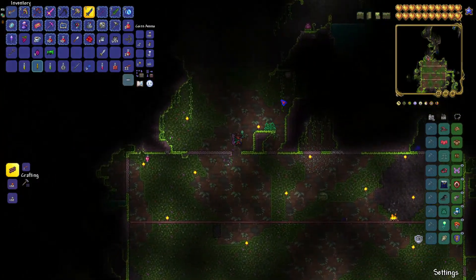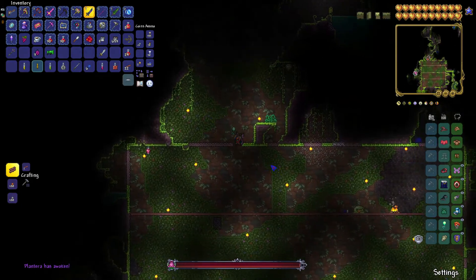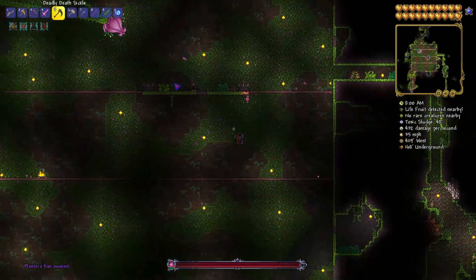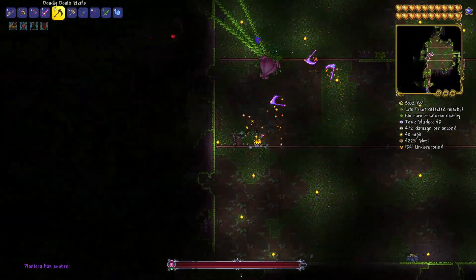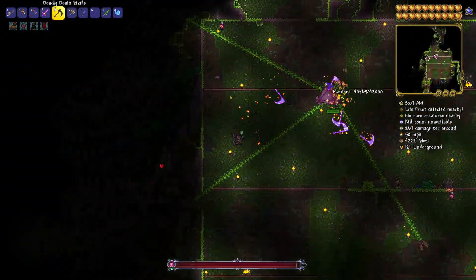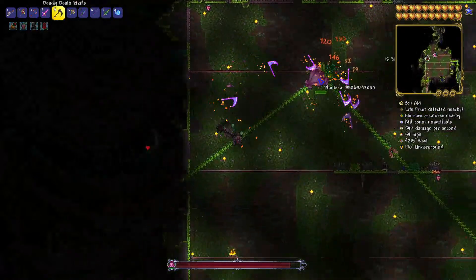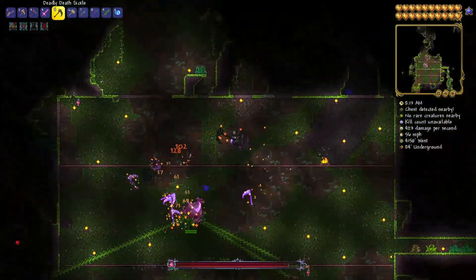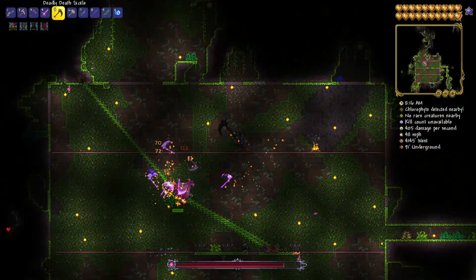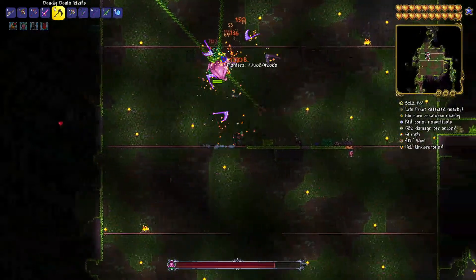We're gonna go do this fight now. I also don't know if I'll be talking much during this fight since it's kind of hard in my opinion — I'm not a big Plantera fan. We're gonna be using the Death Sickle for this one. Not only does the projectile damage you with fire, but it lasts a little bit longer and does a lot more DPS than the True Night's Edge, honestly. This is going pretty good so far — we have our circling pattern in tune.